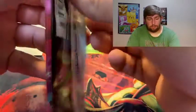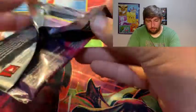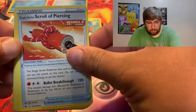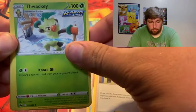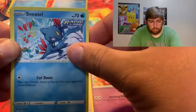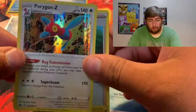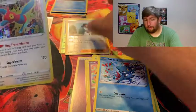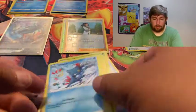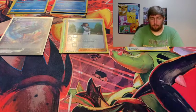Let's see if this other blister can be just as good, but I wasn't expecting one V, let alone any. We got: Psychic Energy, Scroll of Piercing, Avery, Thwackey the Monkey with the Sticks, Ghastly, Ledyba, Porygon, Sneasel, and it had the code card - but we did get a Porygon-Z Holo, the first one I've gotten of that card. Two nice hits from just a simple one-pack blister. Way to start off this video.